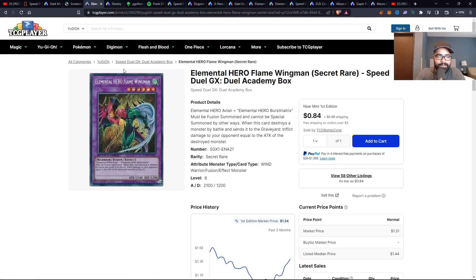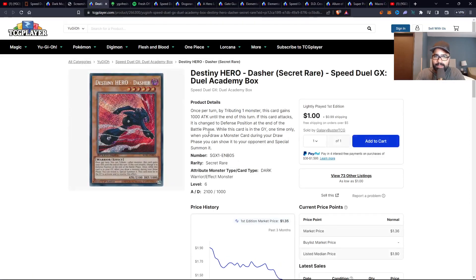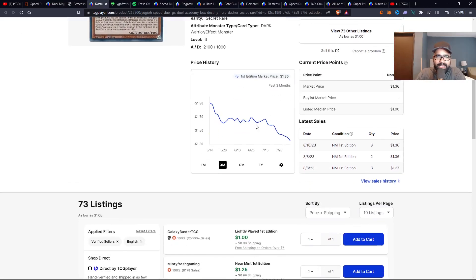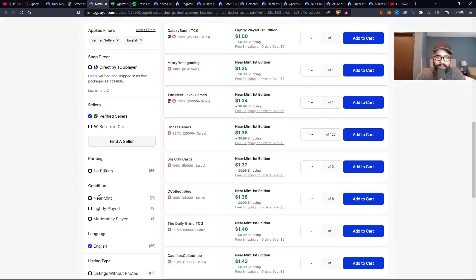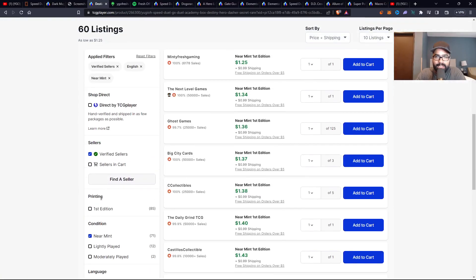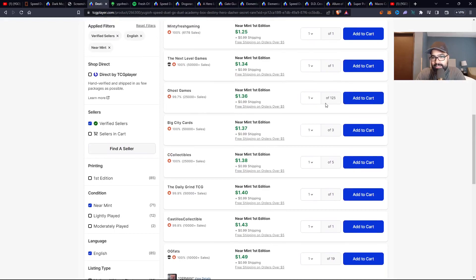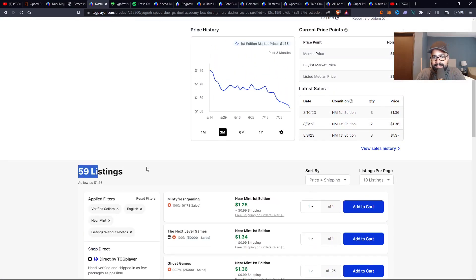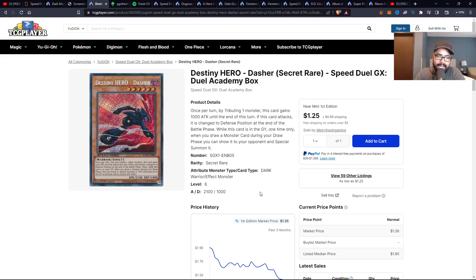Then from the same set, the last card from Speed Duel GX Duel Academy box: Destiny Hero Dash secret rare. I like this card — obviously it works with the Fusion Destiny engine for Phoenix Enforcer, another part of the hero engine. You have a dollar 36, 125 copies. But 59 listings — this card is cheap right now. I have a stack put away because the card looks beautiful and it's going to eventually get harder to get. As a mid max rarity, you just can't go wrong with moves like these.